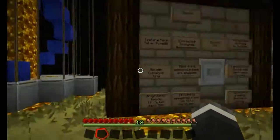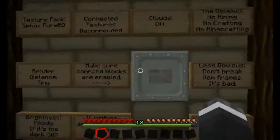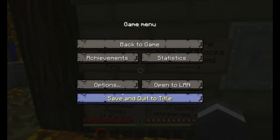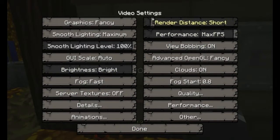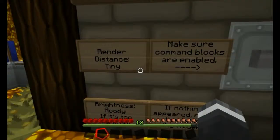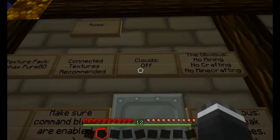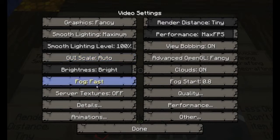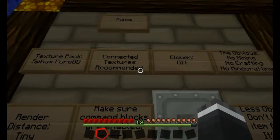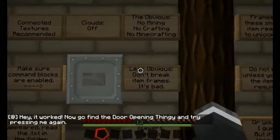I have it all set up and ready to go. We're using connected textures. We've got the render distance set. It's tiny apparently — adds to the theme. Clouds are off. So we got all that stuff sorted. Make sure command blocks are working.